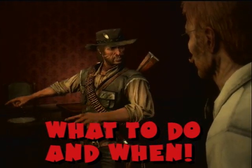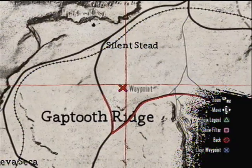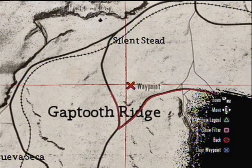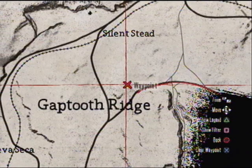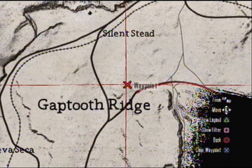We're gonna run across the rooftops. The two most important things you're gonna want to know right now is where to find the cougars and when. As you can see on the map right here, this area right next to Gap Tooth Ridge Inn - this is where I found my cougars.